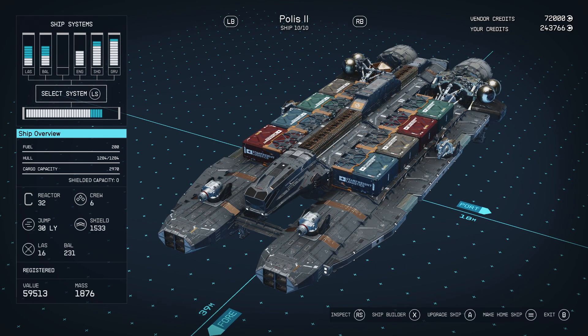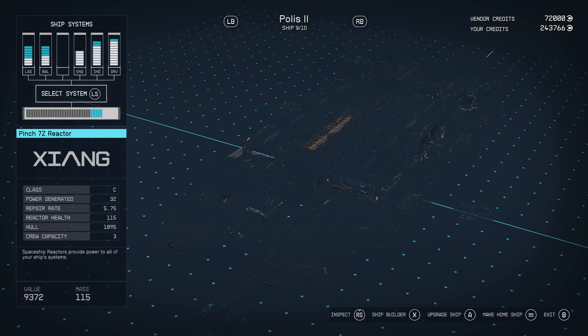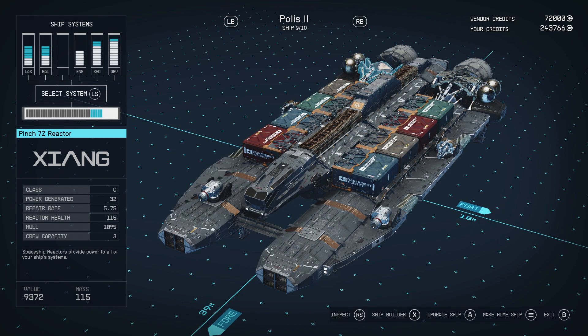These ships can be heavily modified with the most expensive and glitched parts before actually duplicating them. You can also sell the ships to make some immediate money, or hold on to them and sell them at a later date whenever you're in a crunch for money.